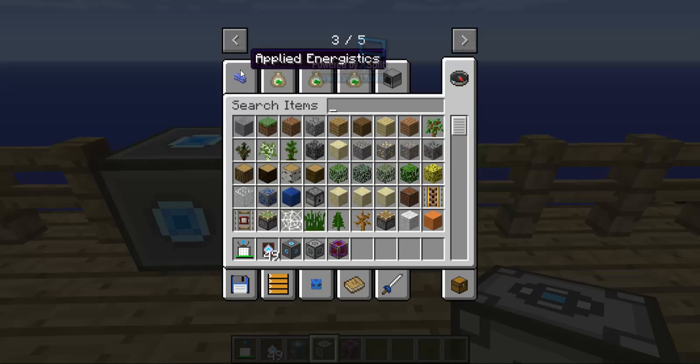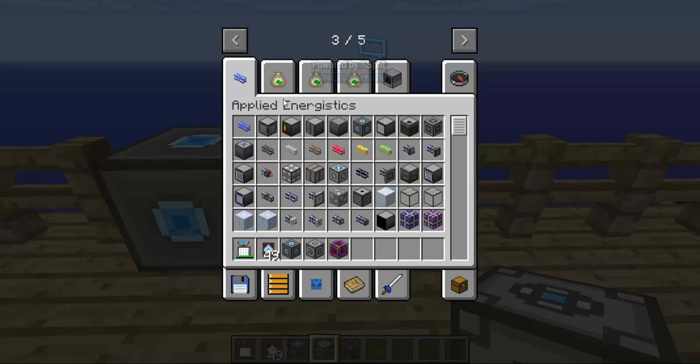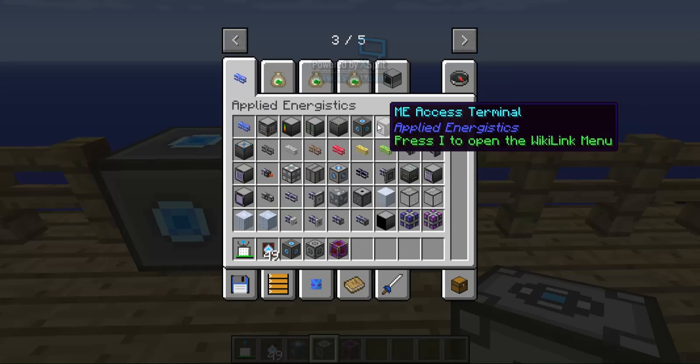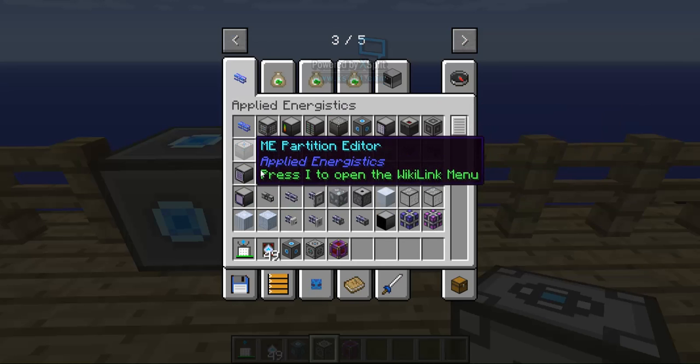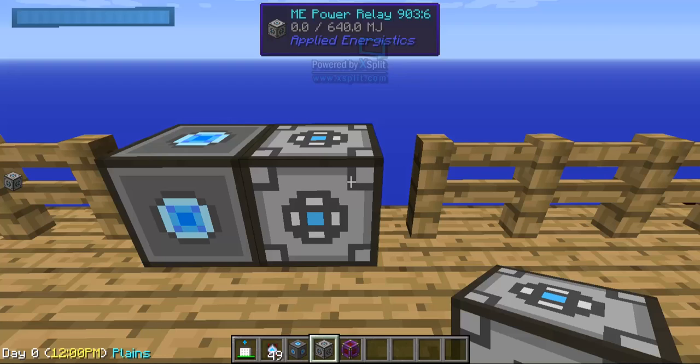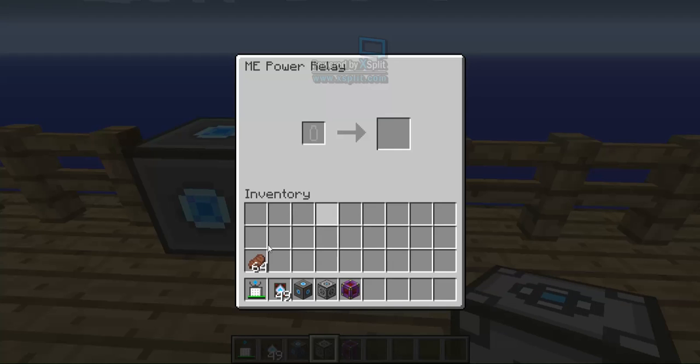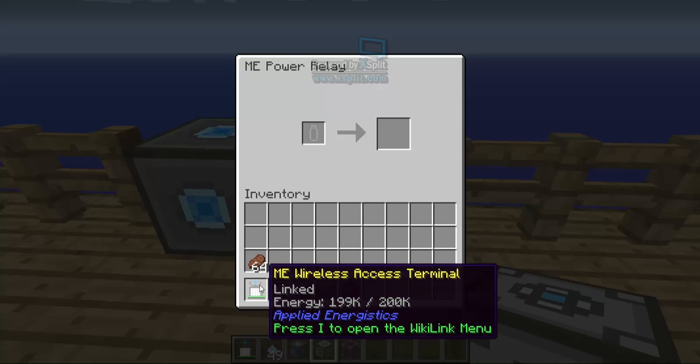Go to your Applied Energistics tab and look for the Power Relay. Find it and put it in — wait a little bit and it should be done charging.